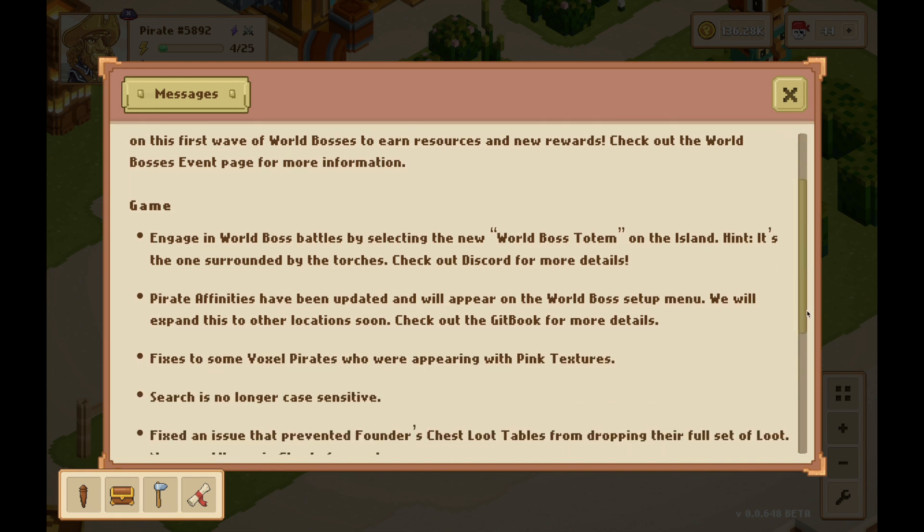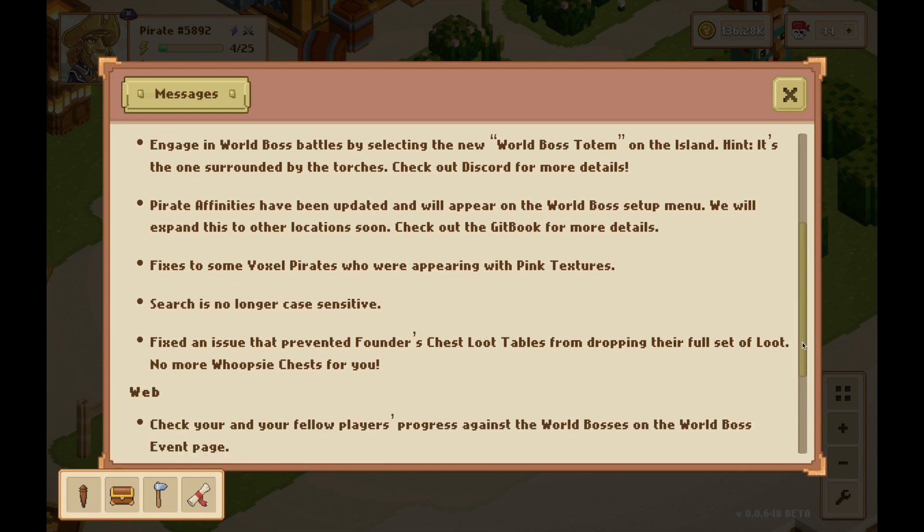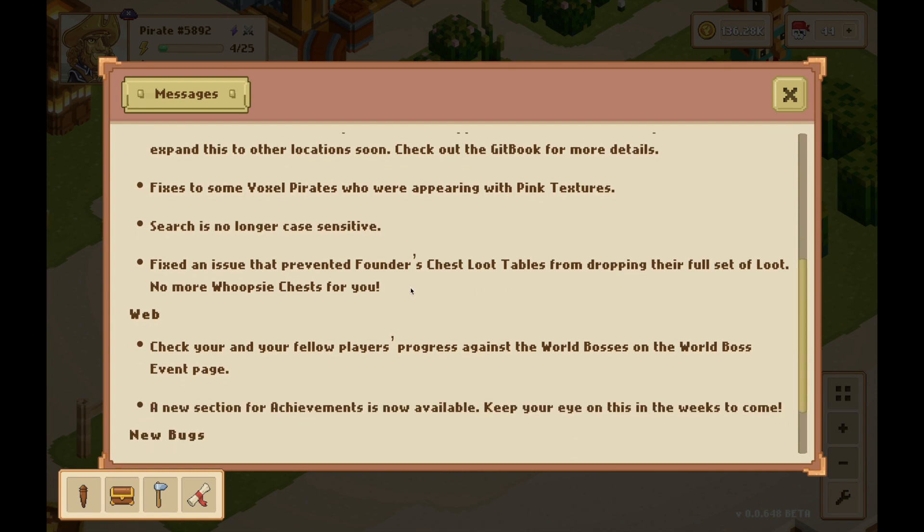Let's look at the updates in the game. First, the world bosses — you can get to them by selecting the world boss totem, which we'll get to in just a second. The pirate affinities have been updated and will appear on the world boss setup menu, and they'll also be available on your pirates. There have been some fixes to the voxel pirates who were appearing with pink textures. The search is no longer case sensitive, so when you're searching for items or quests it's no longer case sensitive. They also fixed an issue that prevented founders chest loot tables from dropping their full set of loot.